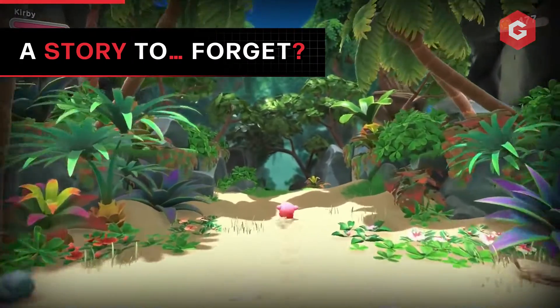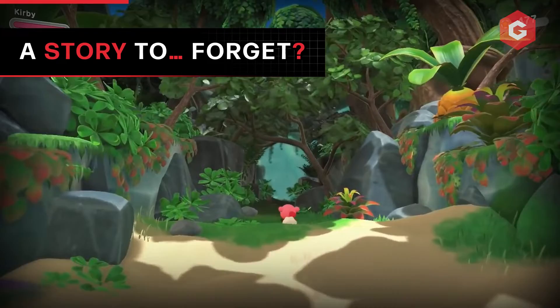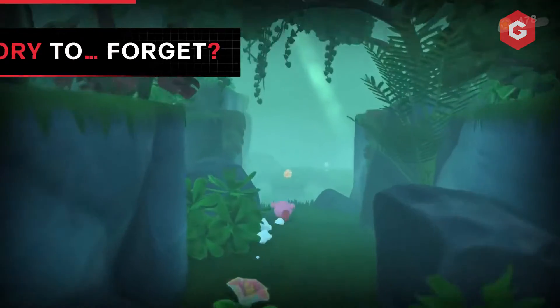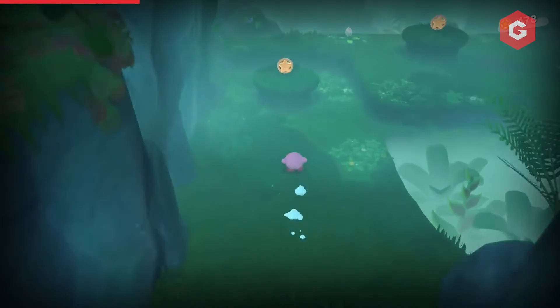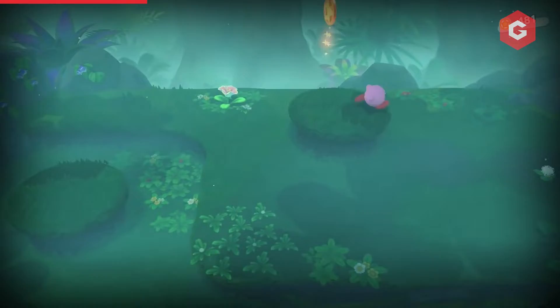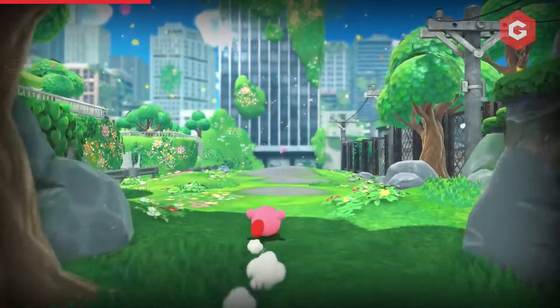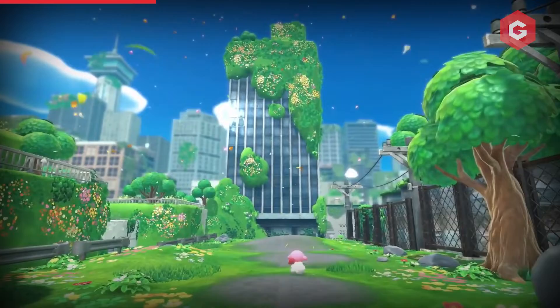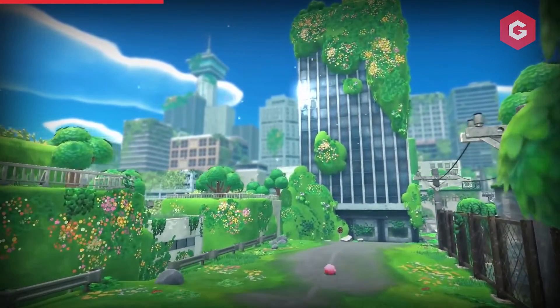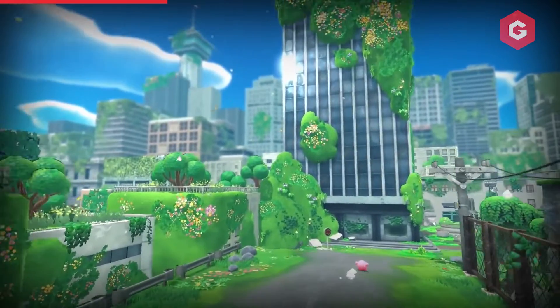As hinted at, the story of Kirby and the Forgotten Land is a little bare-bones, but it gets more than the job done. Simply minding his own business on Planet Popstar, Kirby is suddenly sucked into a vortex that spits him back out in a world that looks more like The Last of Us than typical Nintendo fare — from dilapidated skyscrapers to streets strewn with overgrown shrubbery. This new world is a place devoid of almost all life, and it's up to Kirby to discover exactly what happened.